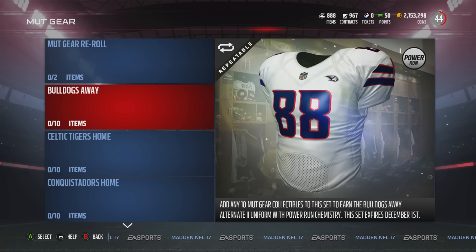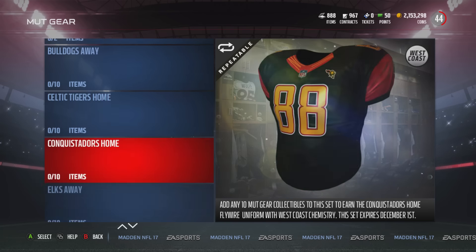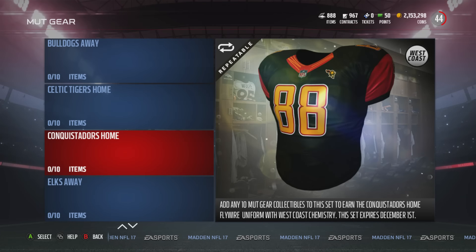You still had uniforms without chemistry, but they went ahead and added chemistry for November. So if you missed out on color rush uniforms, there are now MUT gear uniforms with chemistry available — which will help out those rocking chemistry in their lineups for chemistry team builds.